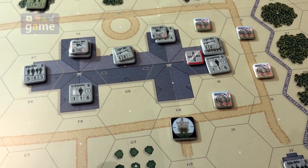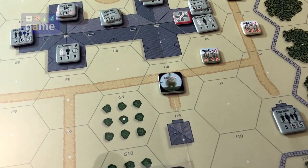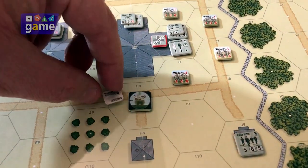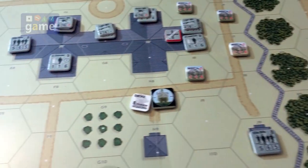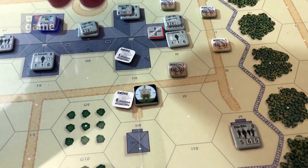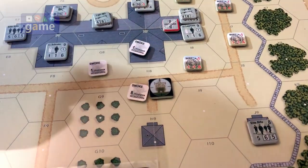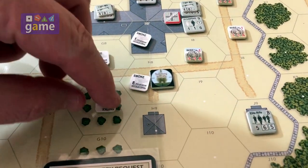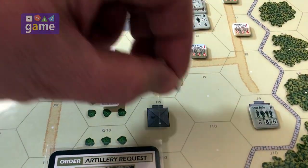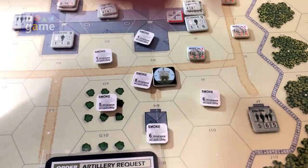Unfortunately that doesn't really help me. I draw seven smoke counters and put them in play — and then an eighth smoke counter. There are no rolls for this; you succeeded, so you just place the smoke. I'll leave the spotting round marker there so I remember where the center is. Looking at the results — there's a one, that's not good; there's a six; and there's another six.